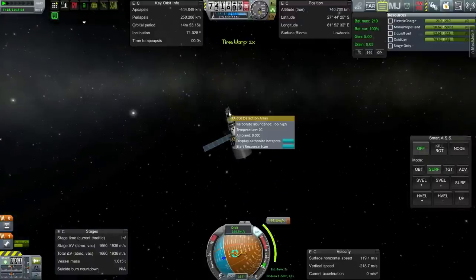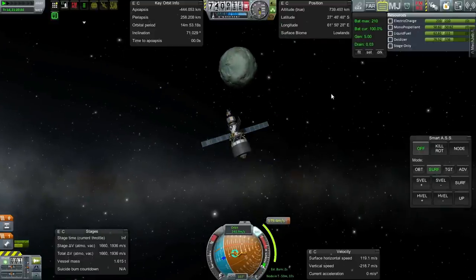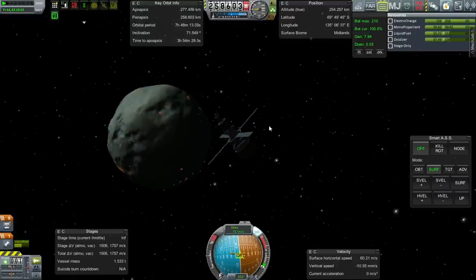Now we can start up the detection. Start resource scan. Display hotspots. Not a whole lot of hotspots on Minmus. Okay, that's good enough.